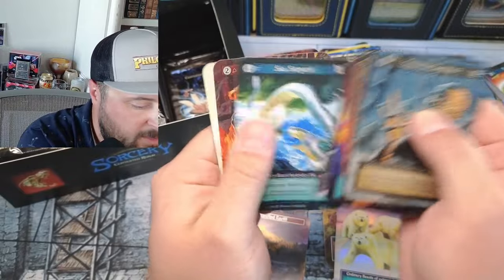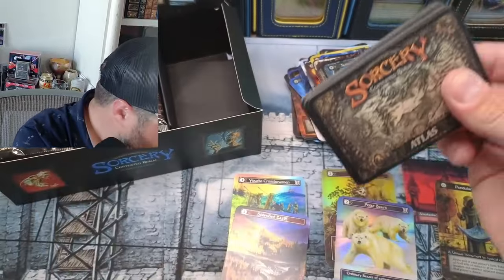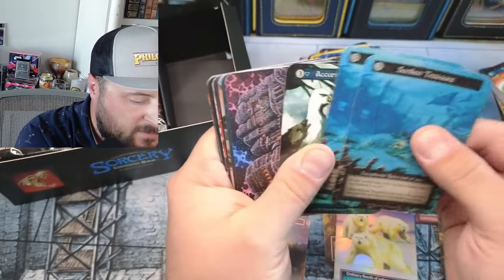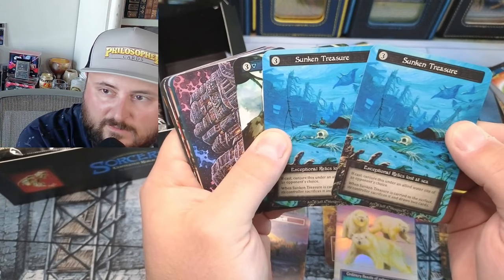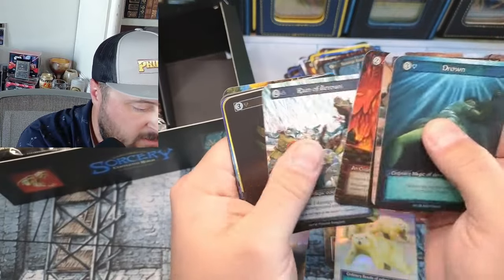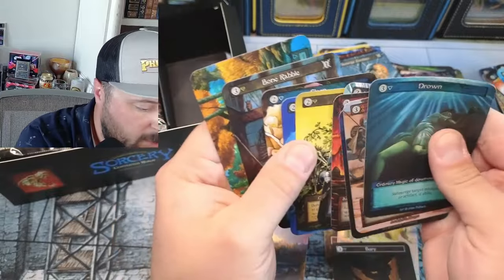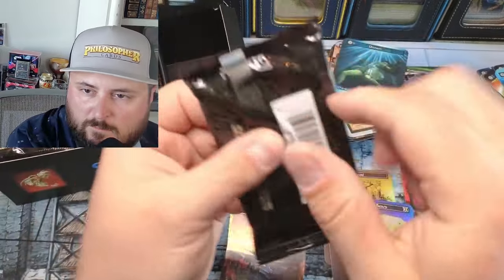Entangle, Pirate Ship, Vile Imp. Cold Foil is pulling through for us. Does this ever happen to you — back to back same exceptionals? Very strange indeed. Very strange. Foil!